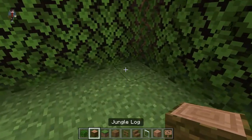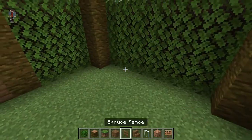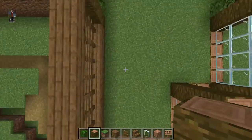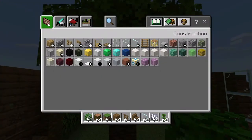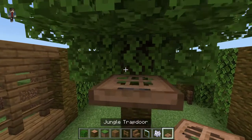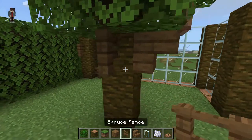Now we can start building the inside of the enclosure. I want to add some fake trees to the corners and add some branches with fences. The sloth needs a little place to sleep, so I'm going to make a little tree house for her. We're going to get a jungle trapdoor — that's going to be the door to the tree house — and some spruce stairs to hold it up. I'll add some branches to the tree as well.